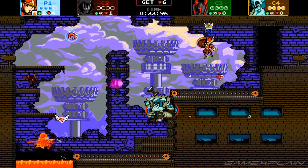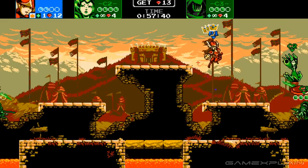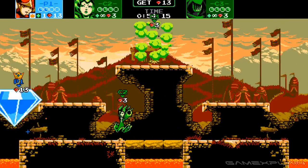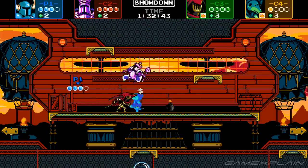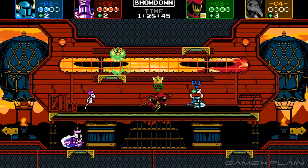Deciding whether to attack an opponent knowing they're likely to parry, waiting in a prime spot for them to come, or deciding if I could be the first to an item even if it meant covering treacherous terrain — those were all decisions I faced constantly that kept gameplay fresh combined with various level layouts. A fighting game relies on its cast, and Showdown has around 20 characters to choose from that you'll unlock throughout the game.